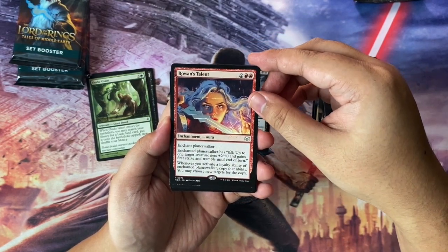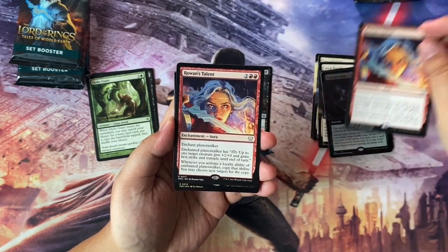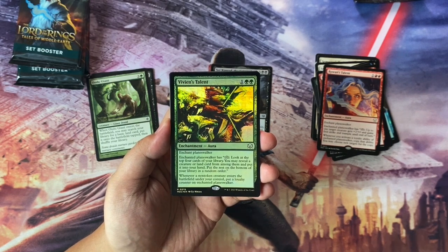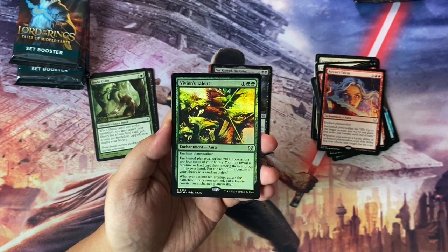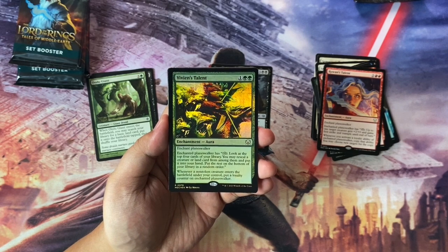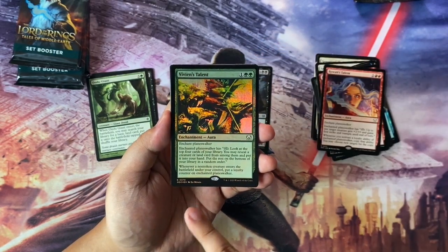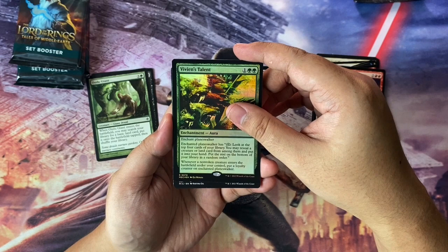I think this is from the Commander set — is this New Capenna, maybe? So we have two of that. We also have a Foil Vivian's Talent — another Aura enchanting a Planeswalker for 3 to cast. Plus one: look at the top four cards of your library, you may reveal a creature or land card among them and put it into your hand, put the rest at the bottom in random order. And whenever a non-token creature enters the battlefield under your control, put a loyalty counter on the Enchanted Planeswalker. Pretty cool — good thing it says non-token creature, because this would go wild otherwise.